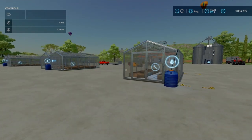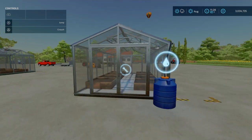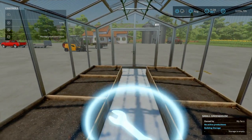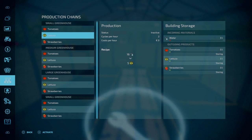So your greenhouses are down - what do we do next? If you have the icons turned on, they'll be just here in the middle. Hit that and it brings us to production chains. Small greenhouse: 16 pieces of water gets you 16 tomatoes; 16 pieces of water gets you 5 lettuce; 16 pieces of water gets you 32 strawberries. Medium greenhouse holds 28 water: you get 28 tomatoes, 14 lettuce, 56 strawberries. Large greenhouse: 164 pieces of water gives 64 tomatoes, 32 lettuces, and 128 strawberries.